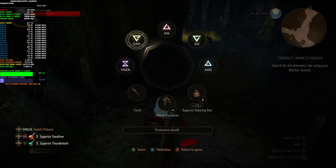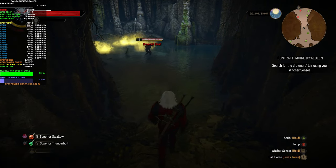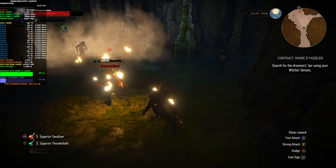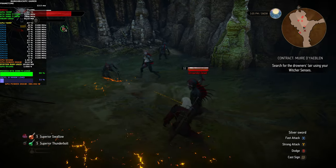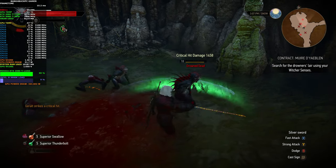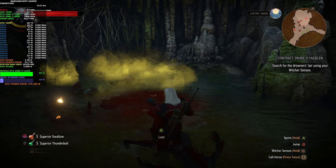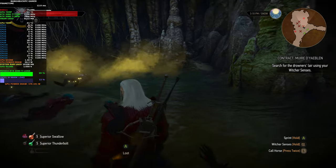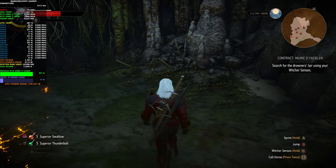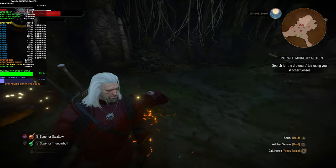More drowners! Drowners are particularly weak to Igni, and I'm using a particle modification so you should see a very intense Igni when I use it — though it does affect performance quite a bit. You can ignite the gas around you, but you're only safe for a few seconds before it starts coming again. There's something over here but it's not showing itself, so let's just move on.